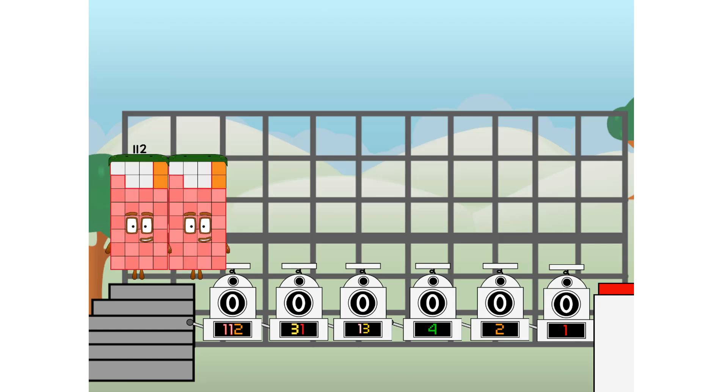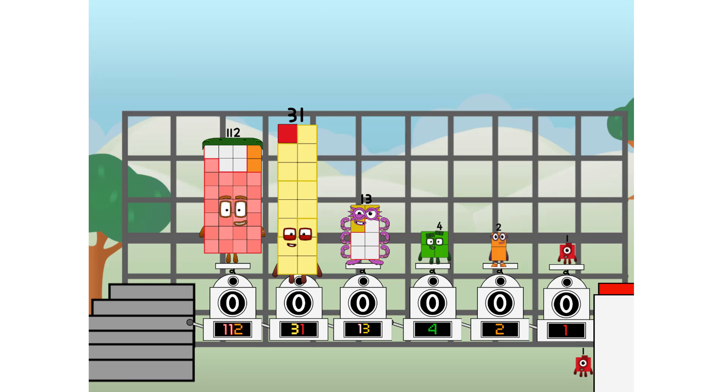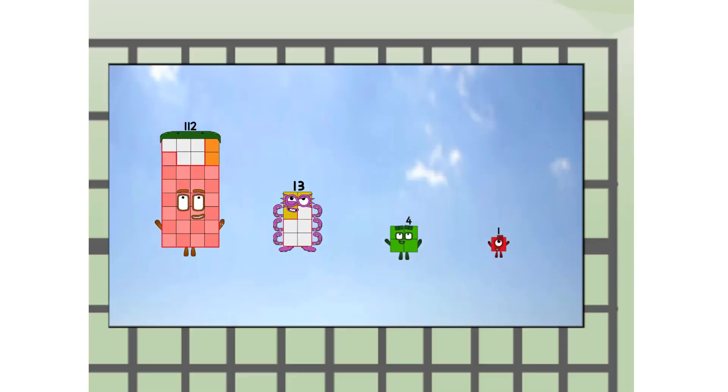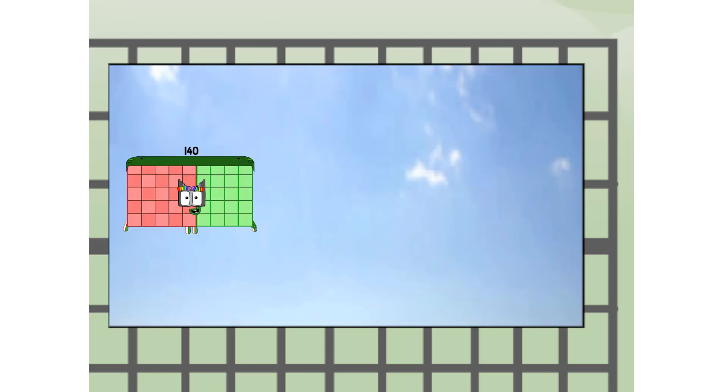First, I split in two: 112, and 31, and 13, and 4, and 2, and 1, and 1 more to press the big red button. Then you choose who's going up: one of me, and none of me, and one of me, and one of me, and none of me, and one of me. And fire! 140, way up high!